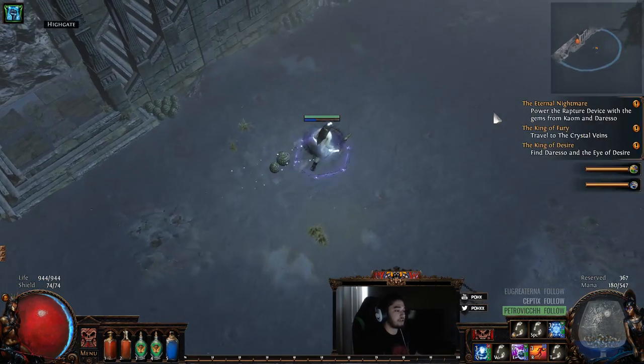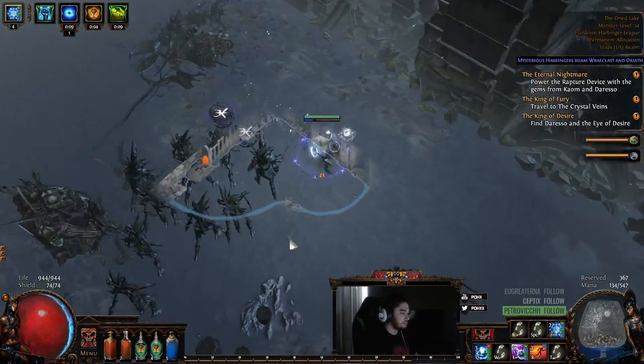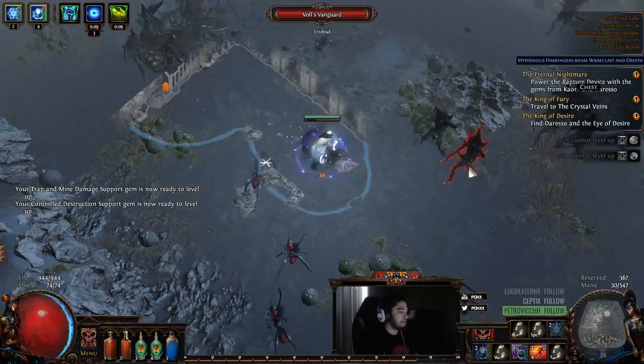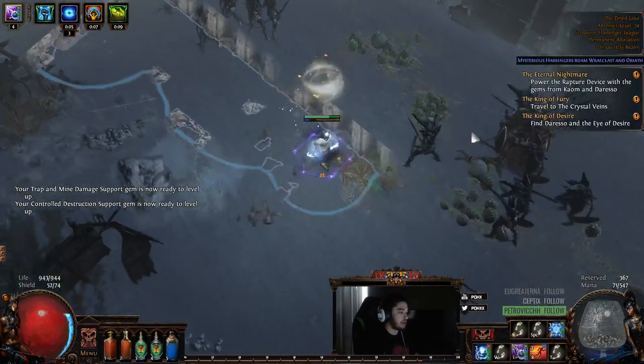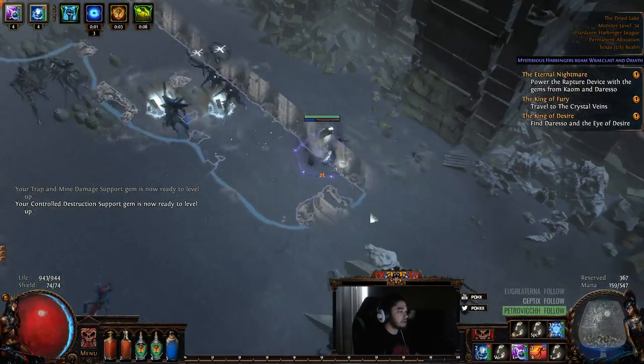I always recommend on a trapper or mine build running Blasphemy with Temporal Chains, because it really does put that extra layer of defense between you and your target. You can see there are still some issues here I'm having with the character.